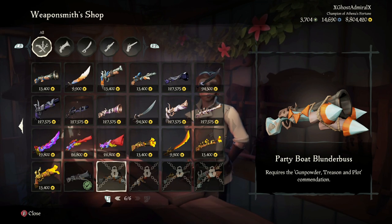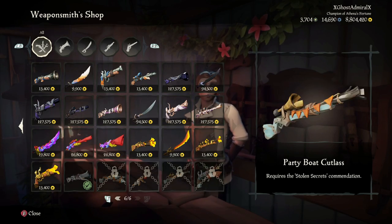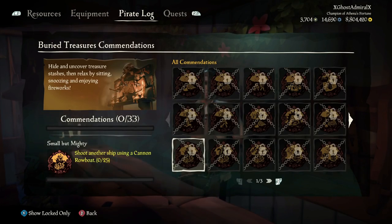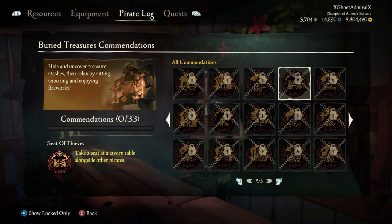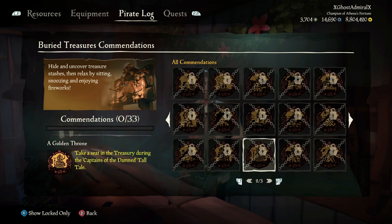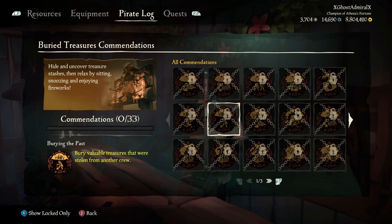Moving on to the party boat weapons: the Blunderbuss requires Gunpowder Treason and Plot again, so you need to set a ship alight with fireworks. For the sword, you need the Stolen Secrets commendation. The way you get this is by placing a stolen map bundle on your captain's table. If you don't understand any of this burying talk, there will be a link in the top right to my guide to burying video, so please do go check that out — it'll explain a lot of things.